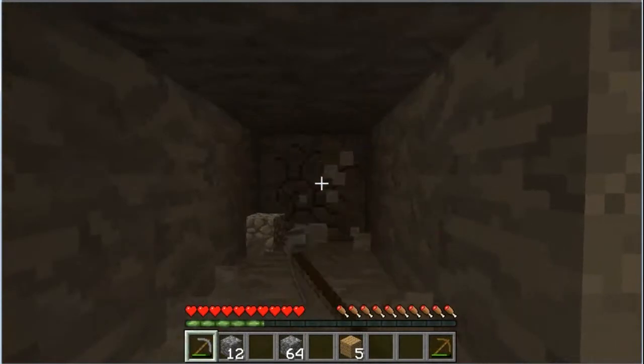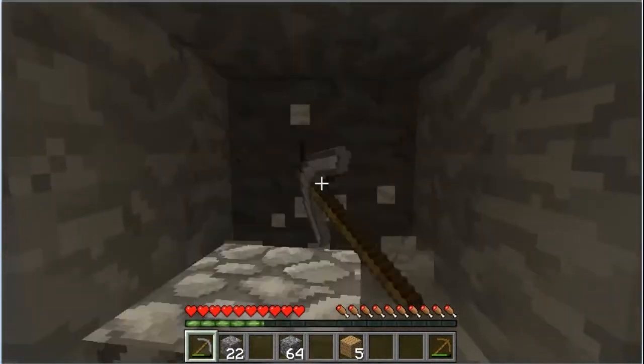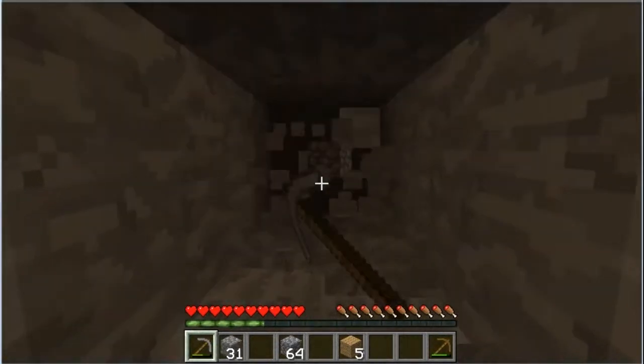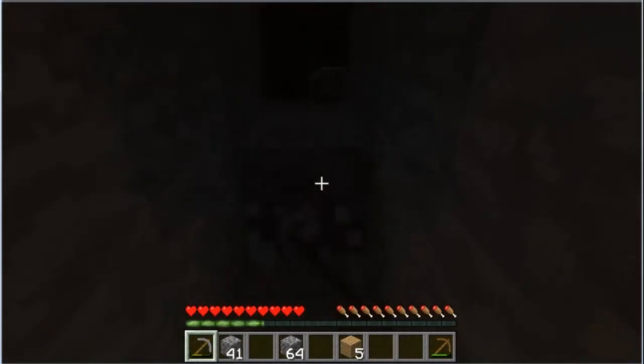Oh, there we go — hit some redstone, that lights it up. Come on, diamonds, where you at? This is 1.7 land, so I'm not sure if diamonds appearing has changed from 1.6, but on our SMP server we're on 1.6. I don't think the rate of diamonds has changed at all. I wish I had some more torches because this is straining my eyeballs. I'm probably really annoying to watch on YouTube too, because things get even darker on YouTube. Give me diamonds or give me death — don't give me death, because I feel like if I die, that's probably an automatic loss.